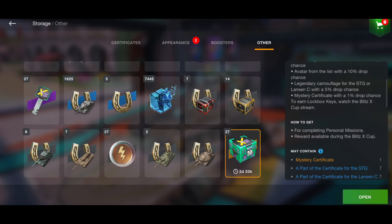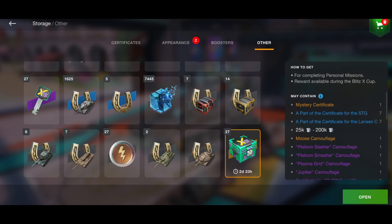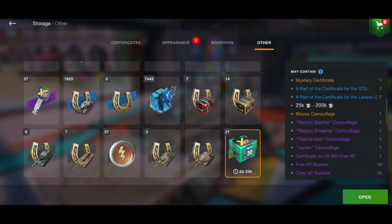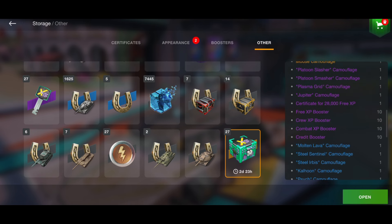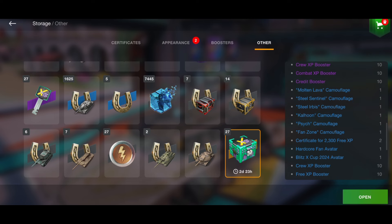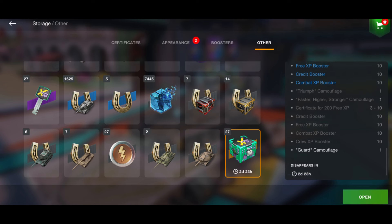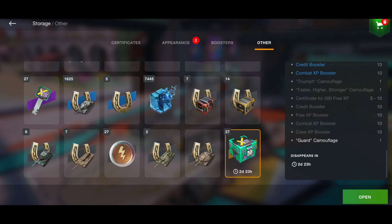With a one percent drop chance you could also earn yourself a mystery certificate. I don't normally like lock boxes, but the fact that Wargaming are actually giving these away — you can't really complain. Yes, you're not going to win a tier 10, but if you watch from start to finish and earn all 27 keys, you're pretty much guaranteed at least an STG or a Lansen.